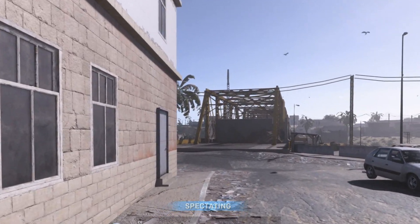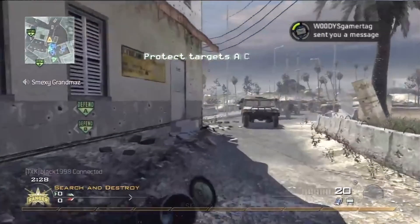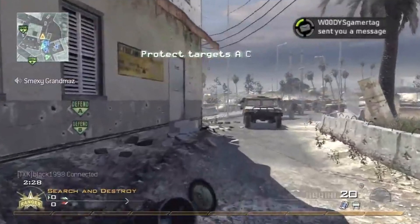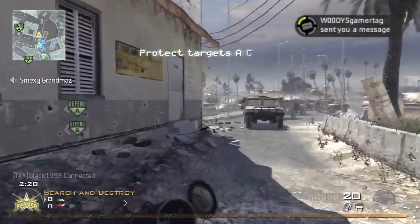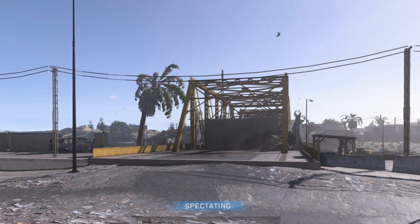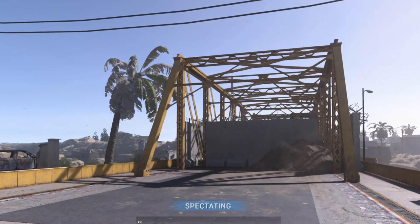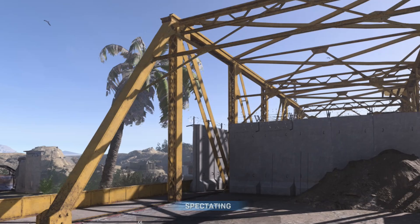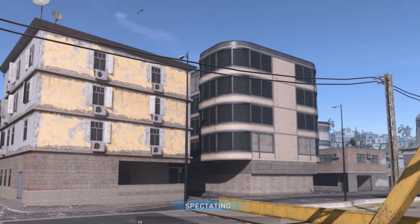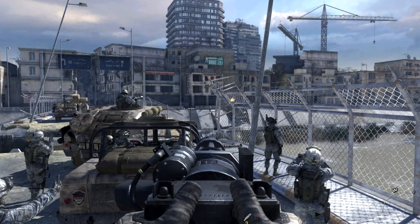I'm going to leave you guys with some more comparison images and also some extra footage from the map Euphrates Bridge, as this map is actually part of the campaign that was in Modern Warfare 2 as well, as you guys are seeing in the image right now. I'm going to be searching all of the maps and outside of the maps to try and find any more easter eggs in this game. If you want to see more videos like this, leave a comment down below and I'll catch you guys in the next one.